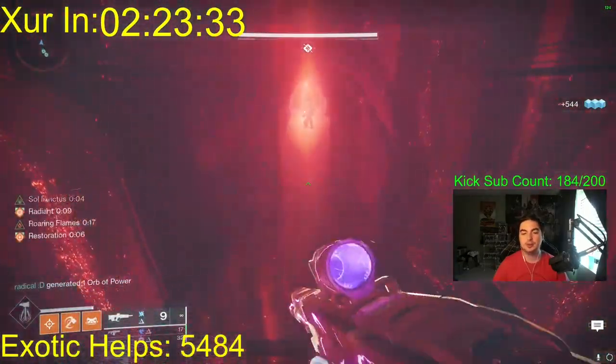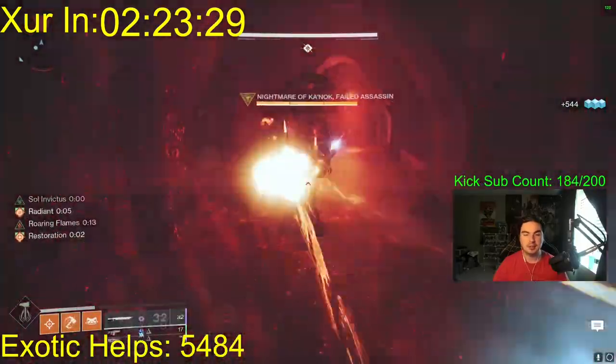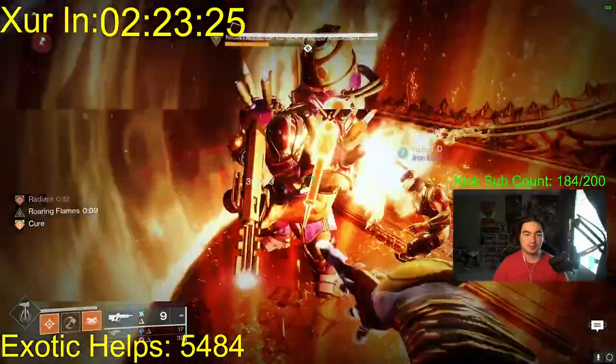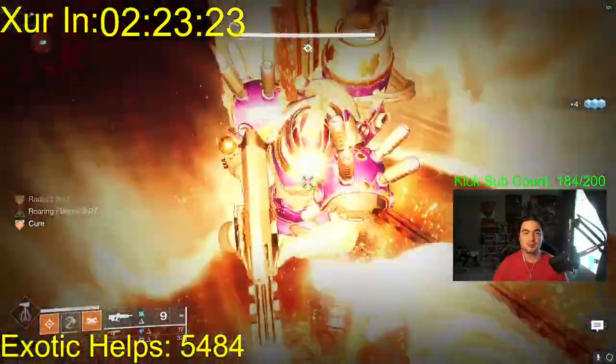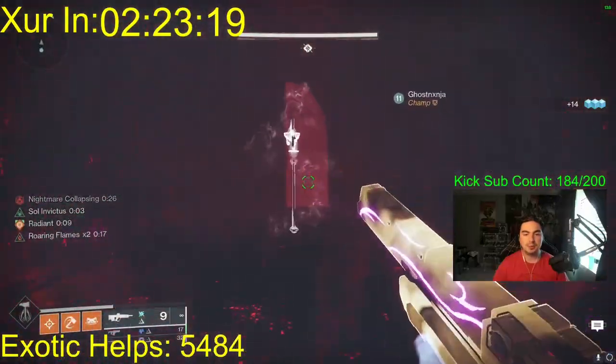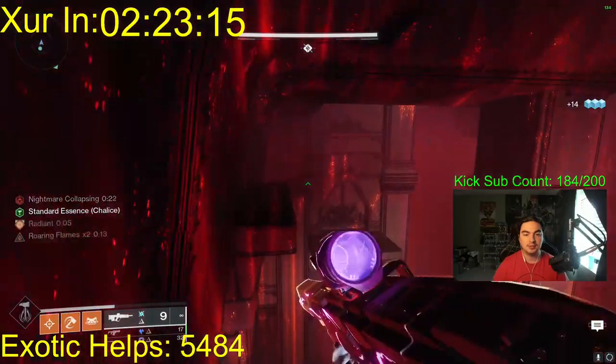With grapple on Strand, or Lion Rampant on Titan, movement will be much easier here. Strand will make this way easier. We come over to the right and we're going to kill this nightmare. Once we kill him, I'm going to drop the Strand essence and we only have 24 seconds to do it.